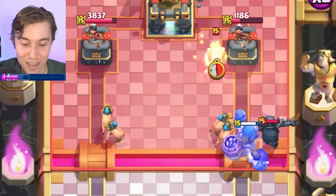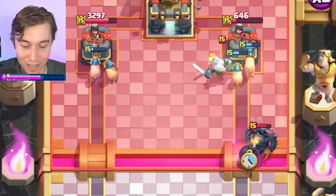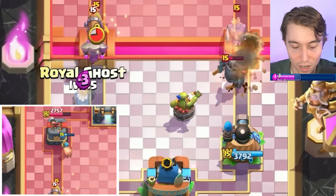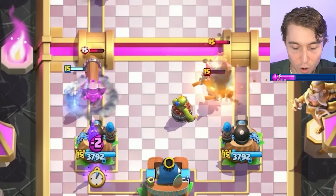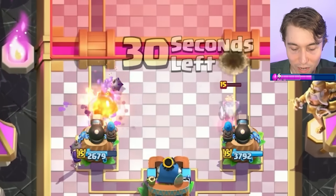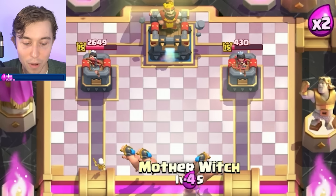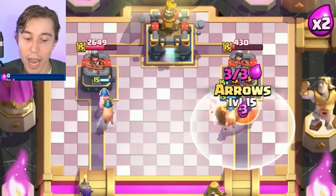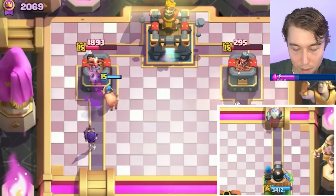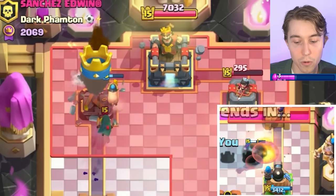Meanwhile, he might try to meander with all of his units on one side and it's still not going to work super well. We can go for an Evo Bomber and then it should splash onto pretty much everything here. I'm going to get Skeletons down so that the Bandit doesn't dash in my face. Then we have a dashing response going Royal Hogs yet again with an Evo Bomber and a Mother Witch. He has to go for P.E.K.K.A. and Minions — if we can just touch one of the minions with Arrows, that'd be huge. Didn't happen, but not like it matters. We just took the tower we weren't even trying to take.